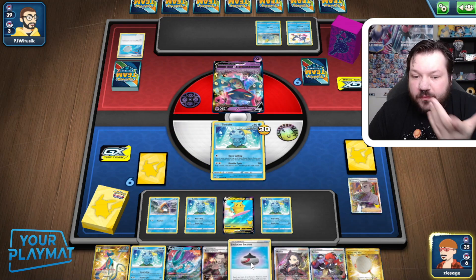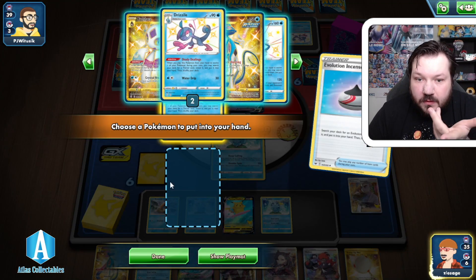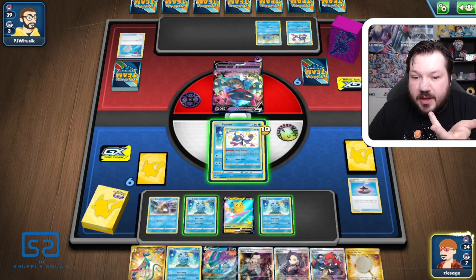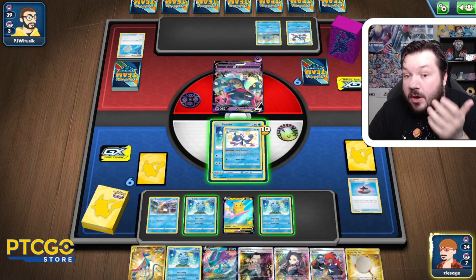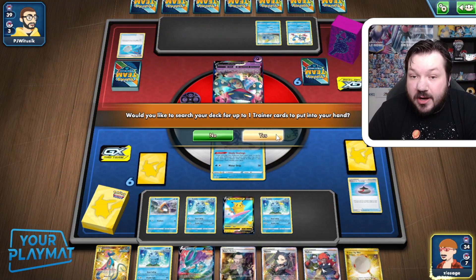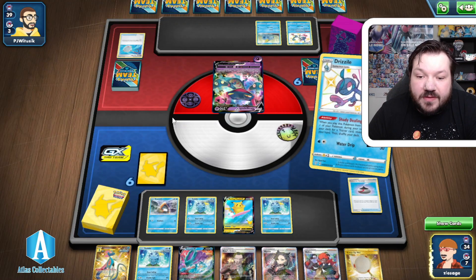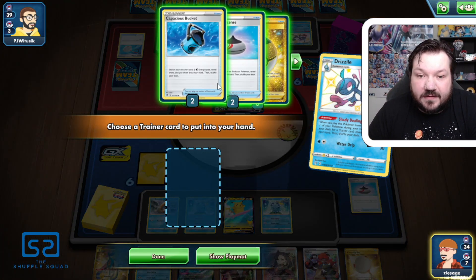First and foremost, we want to evolve into a Drizzile. We're going to evolve this one so that we can do something. We can start attacking with our Suicune, so at least we have an attacker. We can't do that because we don't have the extra energies — we don't have energies in our hand. That's the biggest issue.